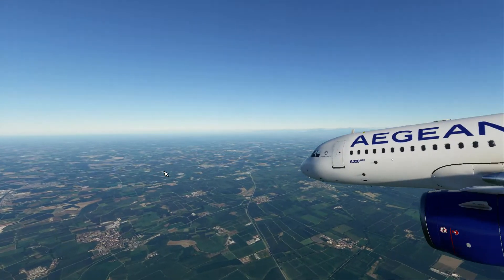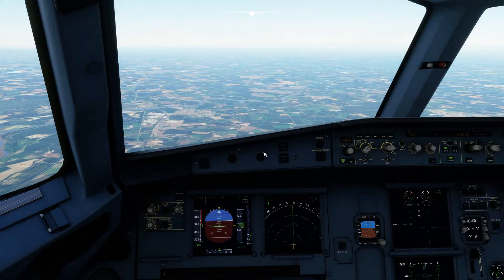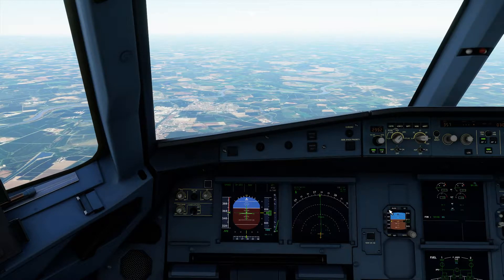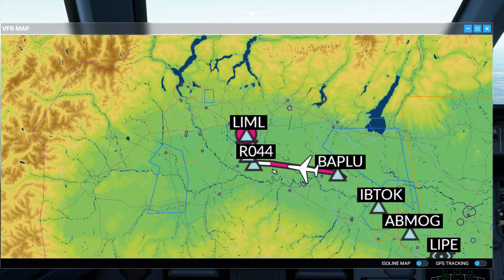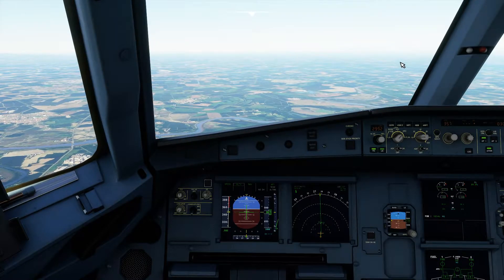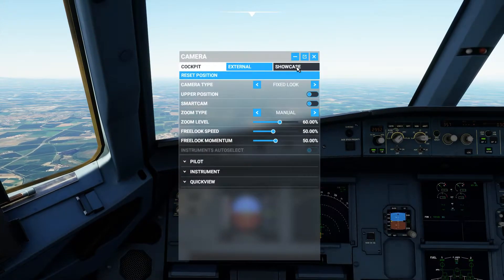Hey guys, today we're gonna be making an approach into Milan — Linate to be specific. We're just coming up on the airport right now. I'm just gonna tune in the ILS frequencies. So here's where we are right now — this is our transition point, and we make a right turn straight in, nice and simple. They asked us to level out at 3,000 feet, which we are doing.